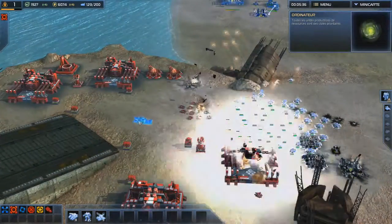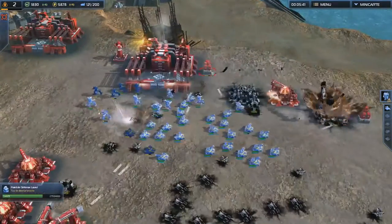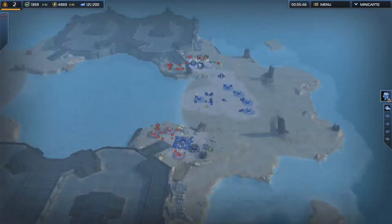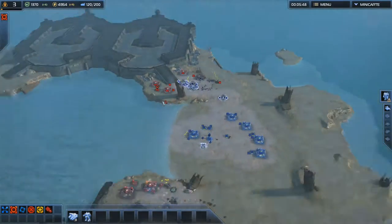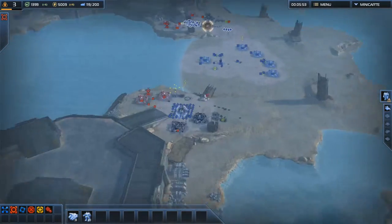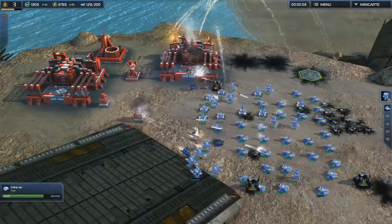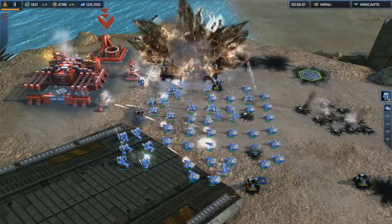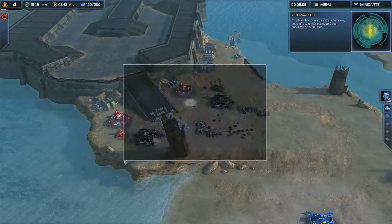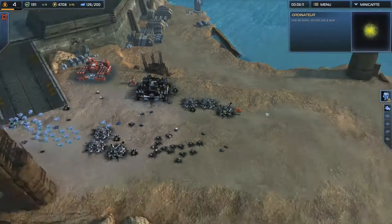All resource-producing units are prime targets. It's very nice because at the top, when I ask a group to fight, I click and there's a whole army ready. There's no need to force a control group — this is a very nice adjustment. The targeting of your opponent's factories will put a serious dent in their production capabilities. One down, one more to go.